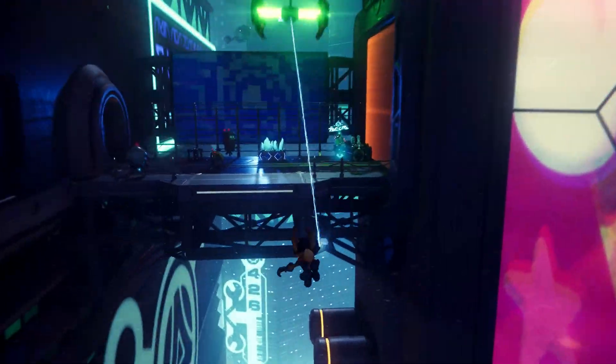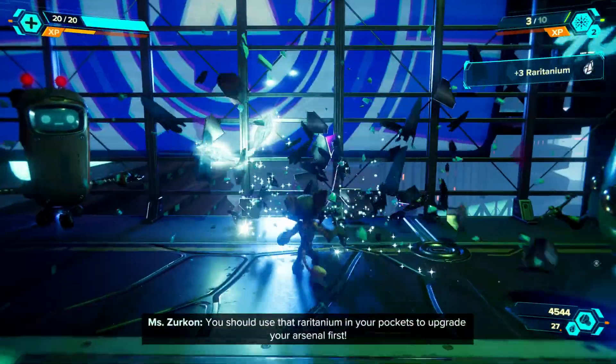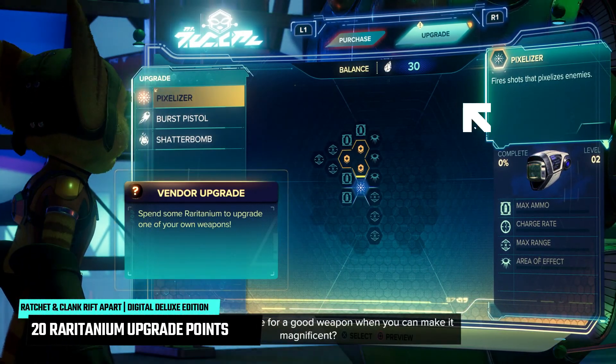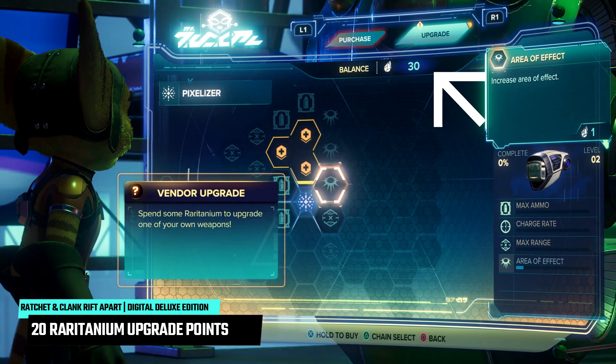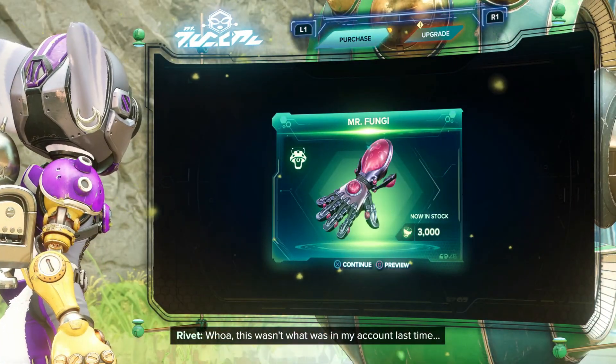The 20 raritanium upgrade materials will be on Mrs. Zurcon's shop once you finish helping Skid escape from Nefarious Club, where you will have your first chance at upgrading weapons with Ratchet. Both Ratchet and Rivet share upgrades, so whatever you choose she'll also have in her inventory.